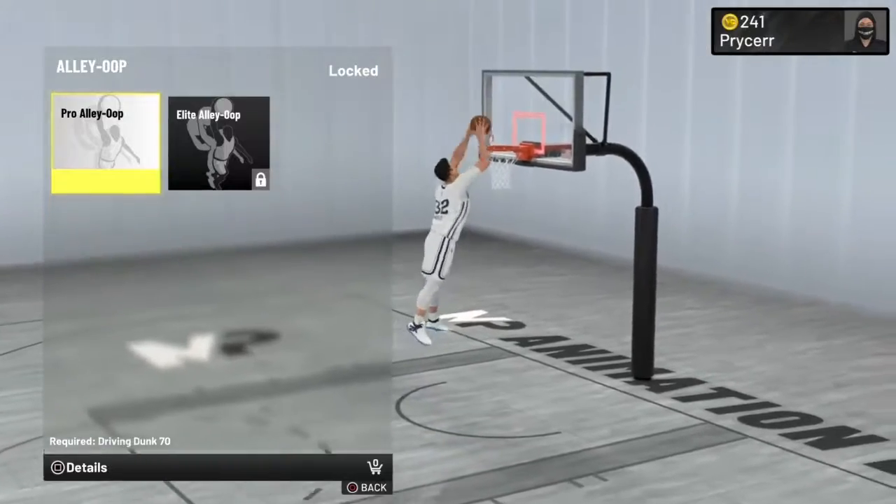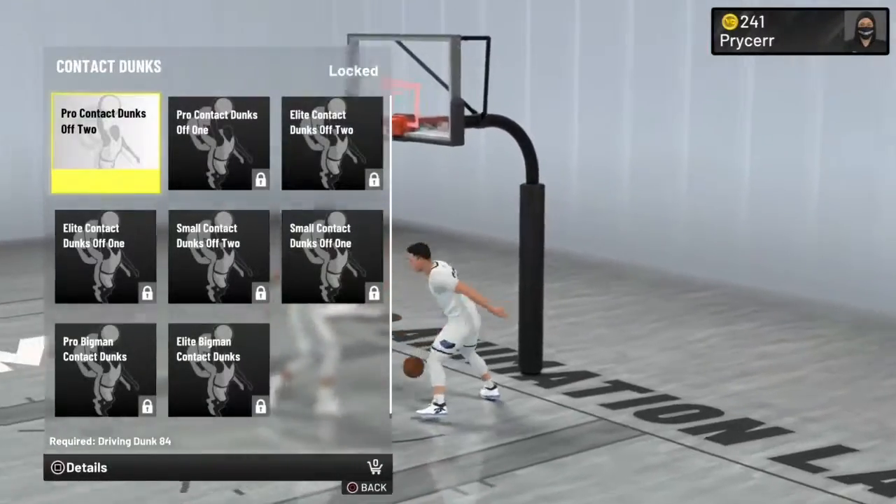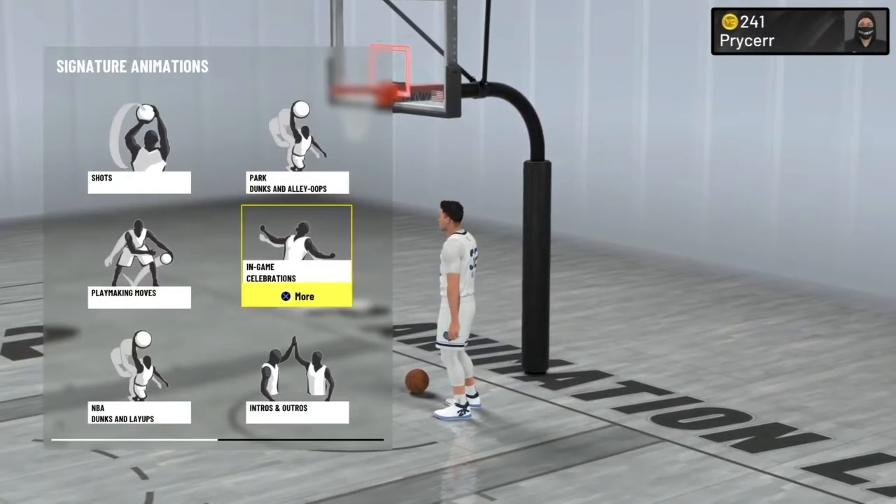Get the lobs. That'll help you with your dunks - these go straight into park, you'll be chilling.